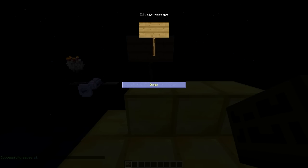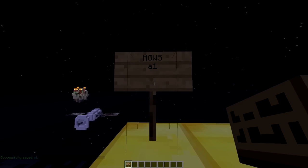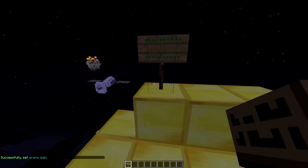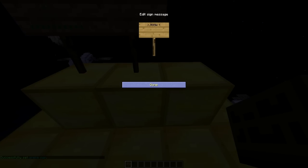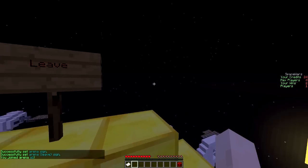Then we need to do some signs. Put MGSW on the top line and the arena name on the second line. And if I did the sign the correct way around it would work like that. Then you can do a leave sign as well, and obviously you can join the arena and leave it.